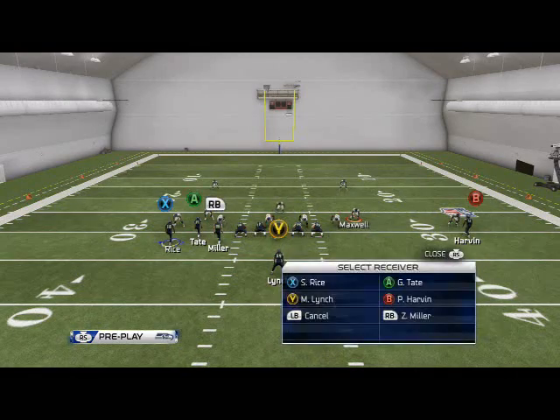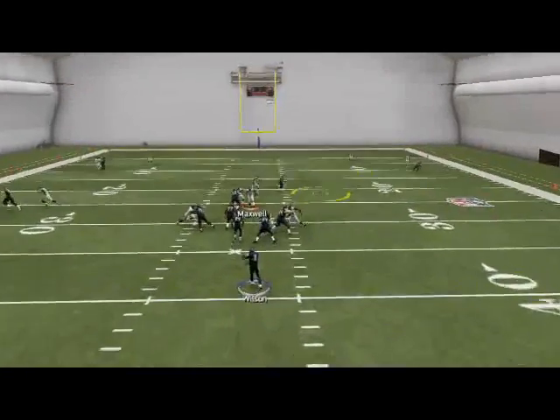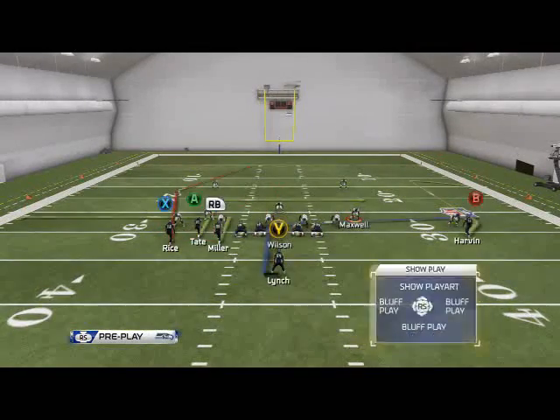If they do cover that, then we have a couple of different options here, but we're going to mainly look to the A route crossing over the middle, which is going to beat man-to-man coverage. Golden Tate's one of the better slot receivers on the Seahawks and can really get the job done in that situation.